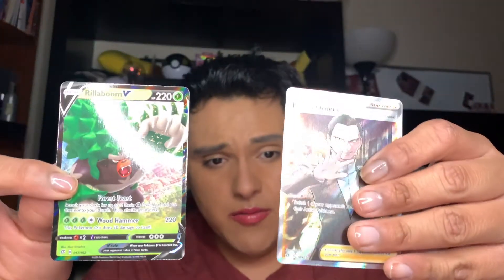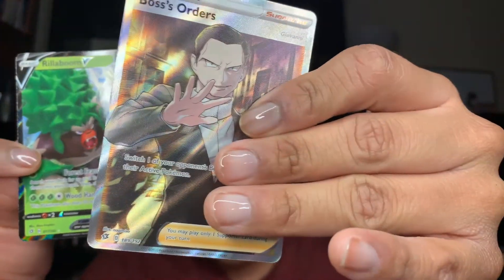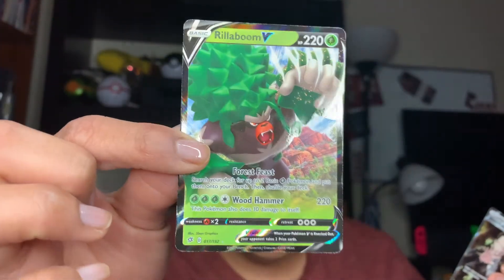Okay guys, that's it for this video. As you can see, these are the amazing pulls we got today — these two beautiful cards: Boss's Order and the Rillaboom V. Thank you guys so much for watching. Make sure to like, comment, and subscribe. Stay tuned for Wednesday's Pokey Wednesday video. On Wednesdays I usually upload a makeup type of video, and on Fridays it'll be another simple video. I'm trying my best to find some Pokemon cards — I'm gonna go ahead and buy some Hidden Fates in the meantime. Make sure to like, comment, subscribe, and I'll see you guys in the next video. Bye!